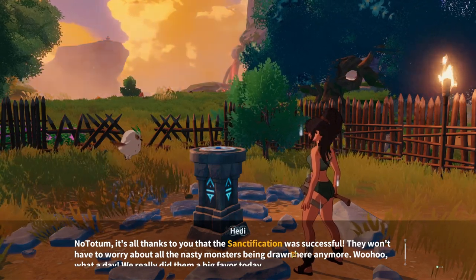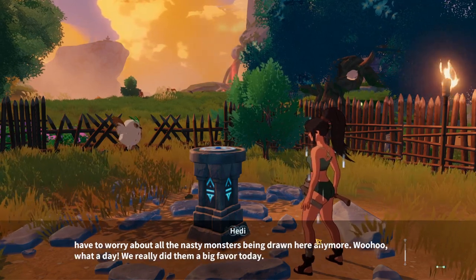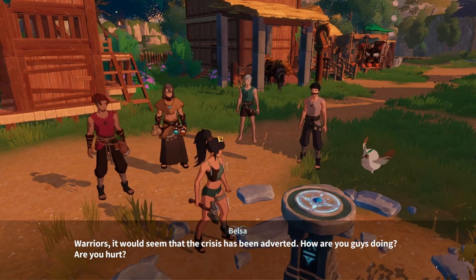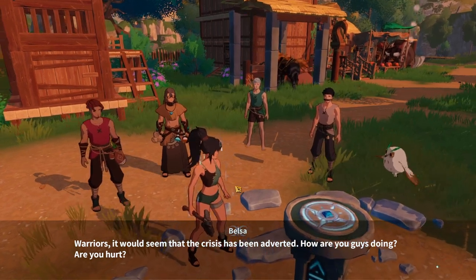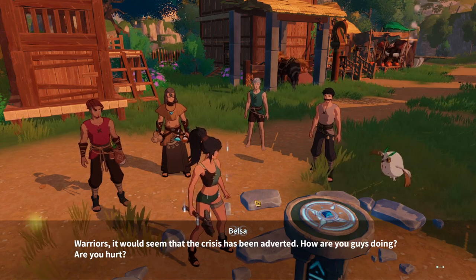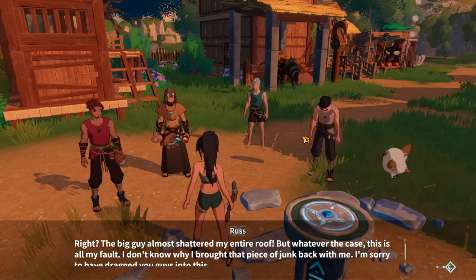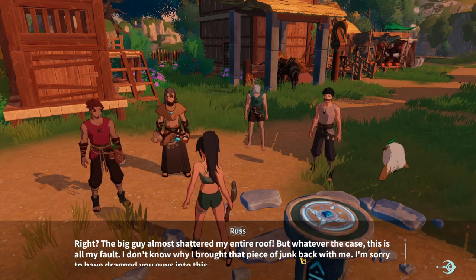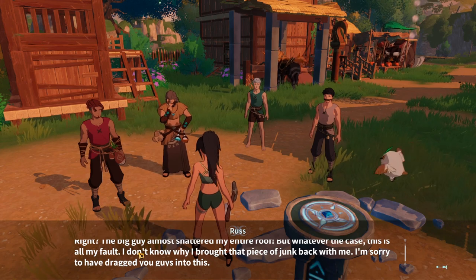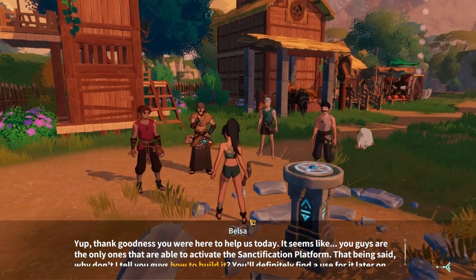Now Totem, it's all thanks to you that the sanctification was successful. They won't have to worry about all the nasty monsters being drawn here anymore. What a day — we did them a big favor! The crisis has been averted. The monsters were really strong — the big guy almost stretched my entire roof. This is all my fault — I don't know why I brought that piece of junk black wood. I'm sorry to have dragged you guys through this. Thank goodness you were here to help us today.